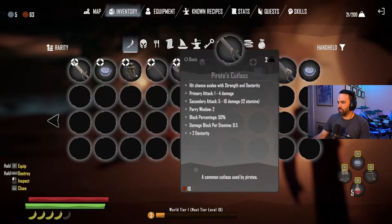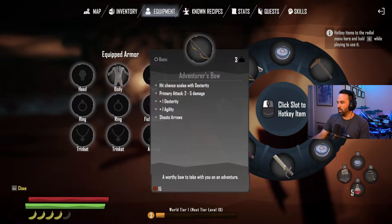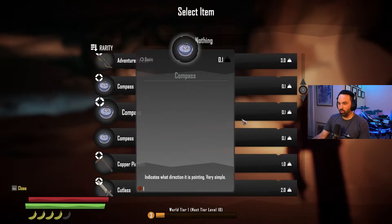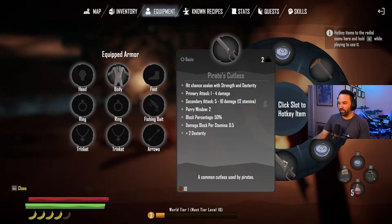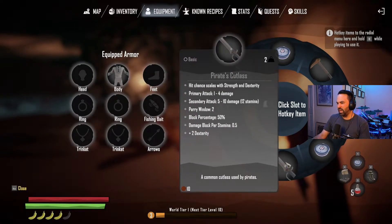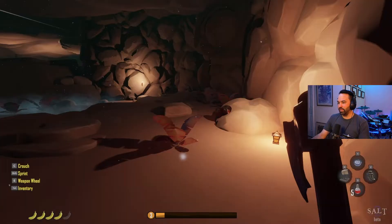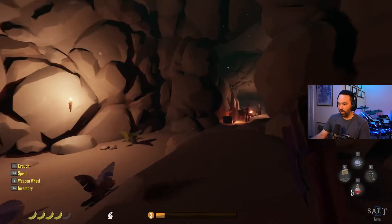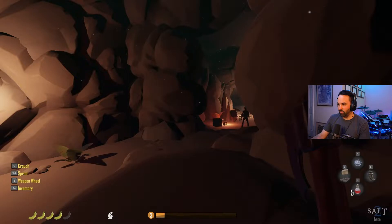I just got a new weapon - a Pirate Cutlass! This has a block percentage of 50. It's not going to do as much damage as the First Mate's Hatchet - even though the primary attack is similar - because the First Mate's Hatchet has extra damage to pirates. I'll stick with the hatchet. These guys are going to notice me pretty quickly I think.